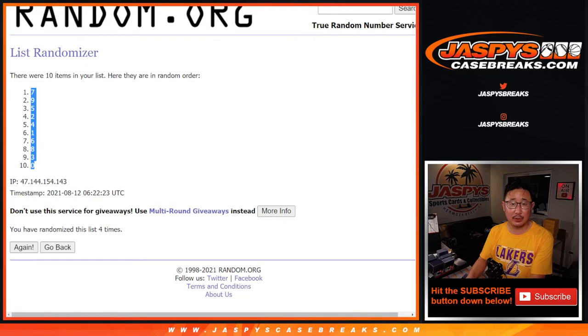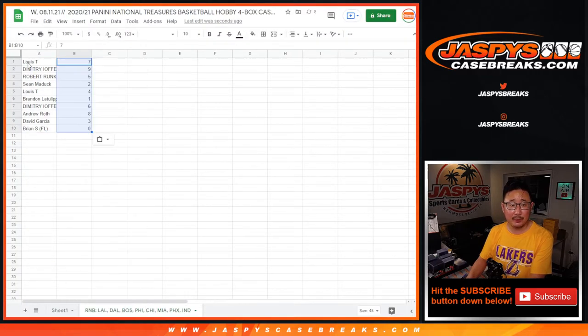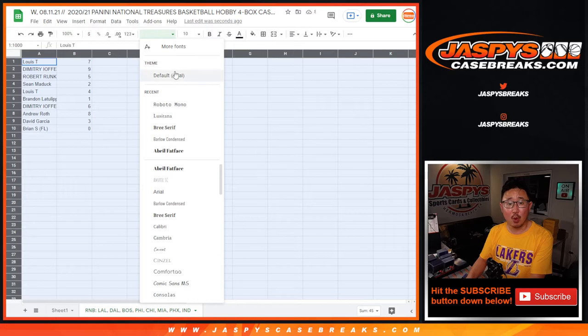Remember, zero gets any and all redemptions for that group of teams in that bottom tab, including one-of-one redemptions.